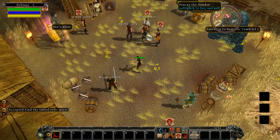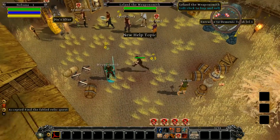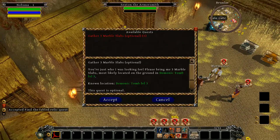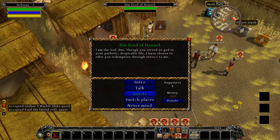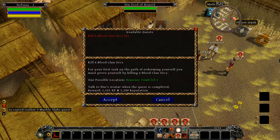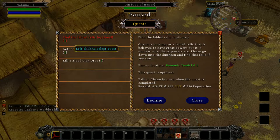We've got various vendors here: a vendor who sells food-type items, a weaponsmith who sells weapons, and an armorsmith who also has a quest — he wants me to gather three marble slabs. Din wants me to kill six blood clan orcs. By pushing Q you can see your six quests, and you can cancel them if you want. When you're playing solo, most menus will pause the game. If you're playing with other people, opening a menu will not pause the game.